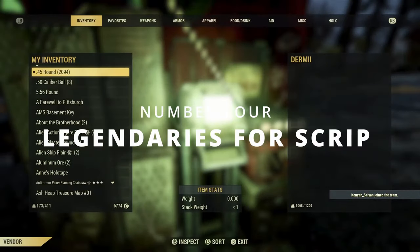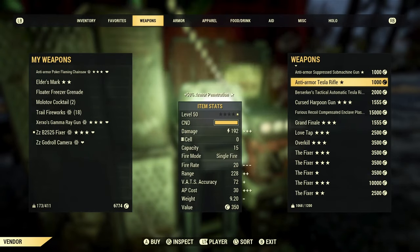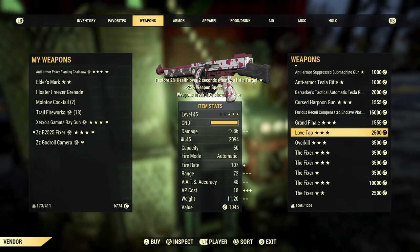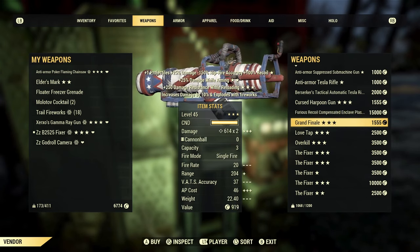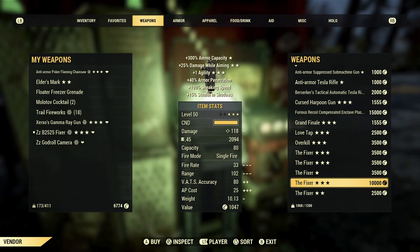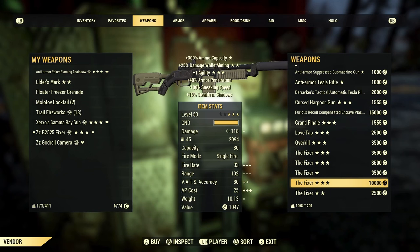At number 4, I want to say legendary weapons which you can sell for scrip. You can sell normal legendaries for higher prices if you think they're a decent weapon and people are going to buy them, but a really quick easy one is when you've hit your daily scrip limit, just sell the other ones in your vendor. The going rate for these should be around 50 caps per star, so just be careful you don't sell anything which could have gone for a much higher price.